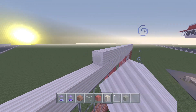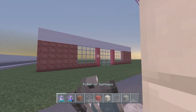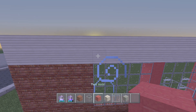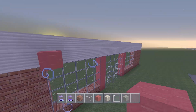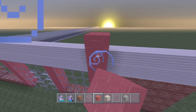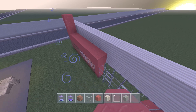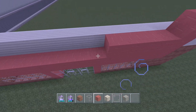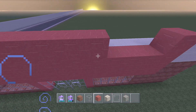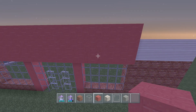Next, take out your red wool and start it on each corner of the farthest piece of glass toward the corner. Stack the red wool one block above the quartz and have it come all the way over. Basically we're making a three-tall wall going from window to window.